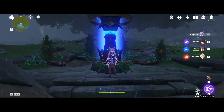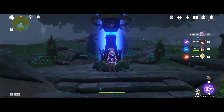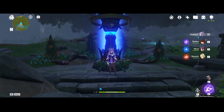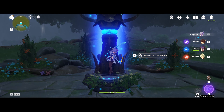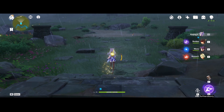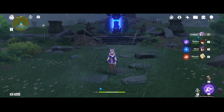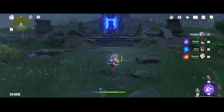For the first section of this guide, I'm going to go over basic bread and butter combos and mechanics for Keqing. What you will do most often is just spam your charge attack. Keep in mind that whenever you charge attack, you step back, so you might have to step to the front with a dash, or if you want to get as many charge attacks out as possible, just walk forward.